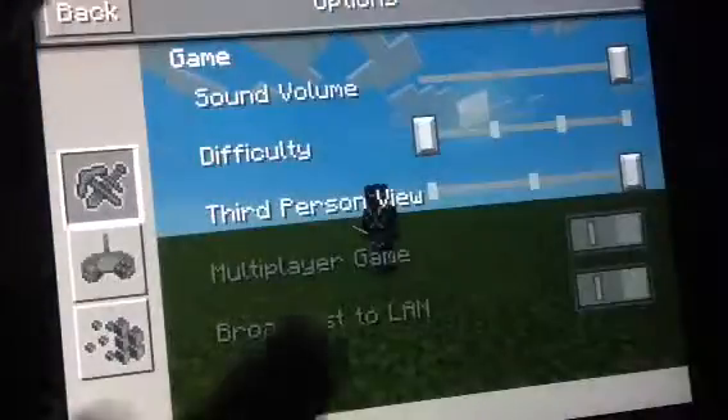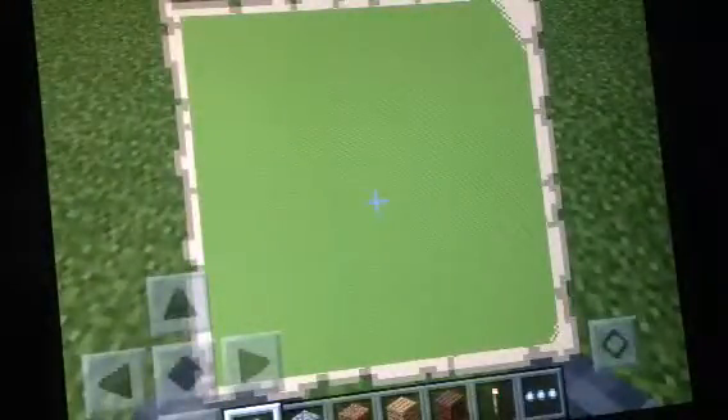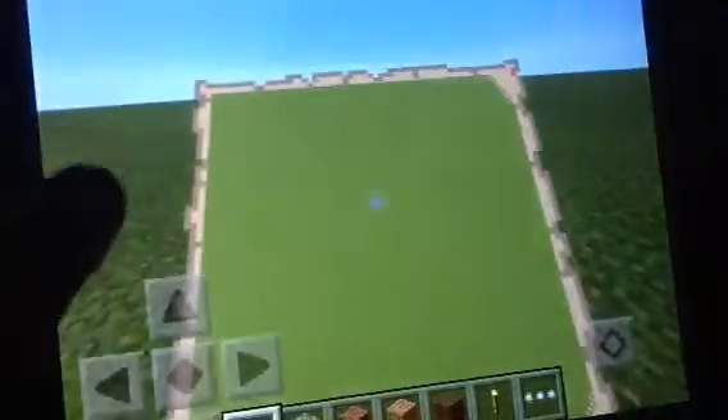So if I go off the person view, and then when I look down, it shows a map of the whole world. I'm on a flat world, so it doesn't show anything. It's pretty epic.